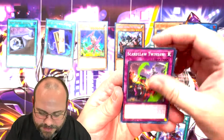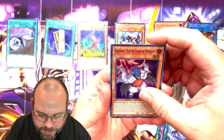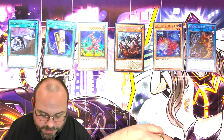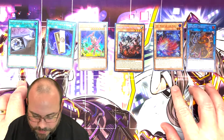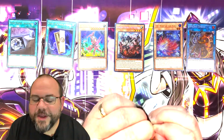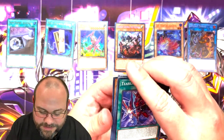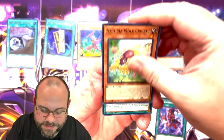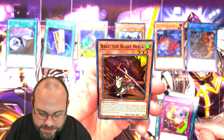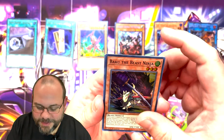I already got that ultra there — I think that's all of them. But maybe we can get a secret, or get an error box, or black wing support there. Wouldn't mind getting a starlight as well too. That's four ultras — counting is hard. So I've got two secrets. Never know — hopefully we can get a starlight in here, with this being the set where we finally have a starlight. That would be pretty awesome. Baku the Beast Ninja — that's a ninja support there. That is actually some pretty cool looking art too. I do like that — that looks pretty dope actually.